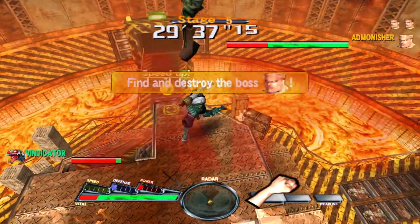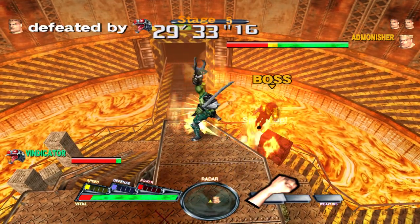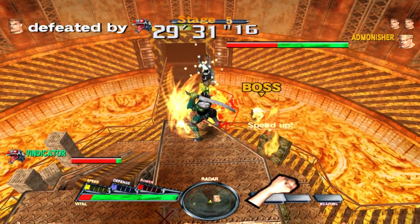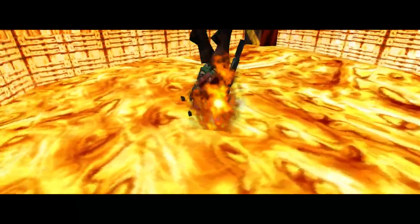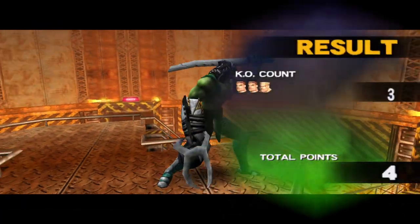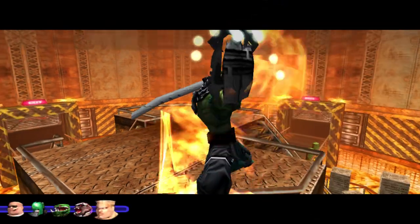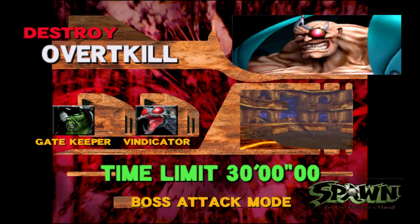Let me try to get this boss into the lava pit. He's on the top railing — I missed. Let's try again — got him! Right into the lava pit below. That's actually an instant kill, but if you do that on later levels on certain bosses, they don't die — they just respawn infinitely until you deplete all their life.